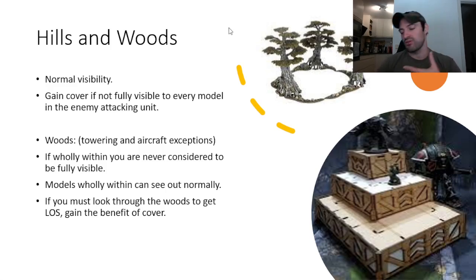Then we have Woods — you probably also won't really be seeing these since we lost the dense keyword, but maybe they'll be on a few maps. If you're wholly within the woods you can see out of them normally and you're never considered to be fully visible. If at any point you have to shoot through woods or draw a line of sight through woods, the enemy will get the benefit of cover. The only time this doesn't apply is if it's towering or aircraft, because towering and aircraft will ignore this. If you're wholly within the woods, you also do not give cover to the person you're attacking.